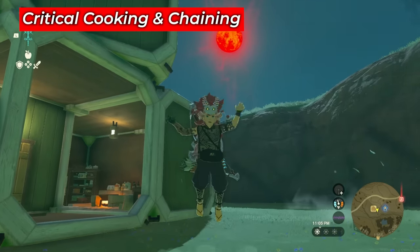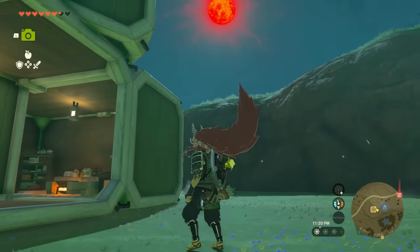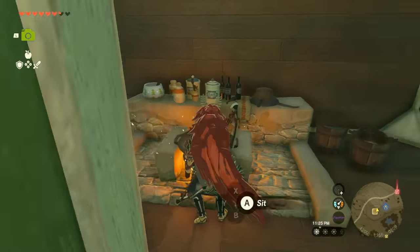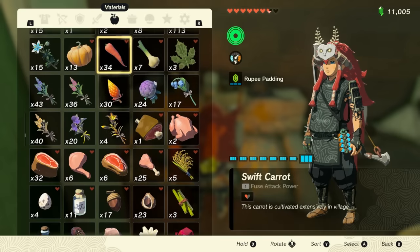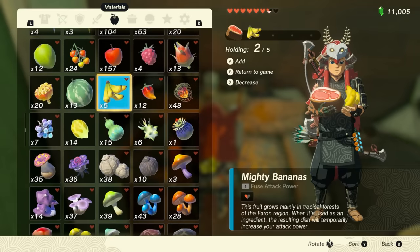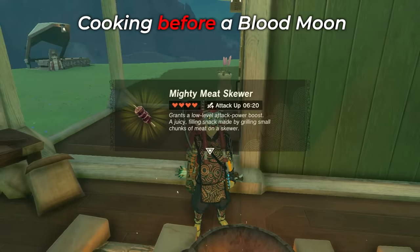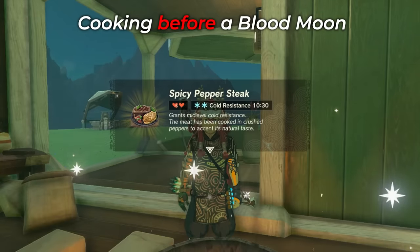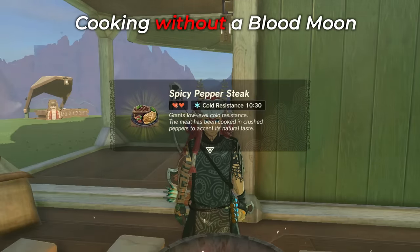One of the big benefits of the Blood Moon is Critical Cooking. When a Blood Moon is destined to happen, wait for 11:30 p.m. in-game — that's when you can cook critical food. As soon as you see the Blood Moon rising, head to a cooking spot and start cooking. By cooking right before a Blood Moon, you get a lot more benefits: the duration of buffs goes up, the number of hearts per meal goes up. Save your big cooking sessions for before a Blood Moon.